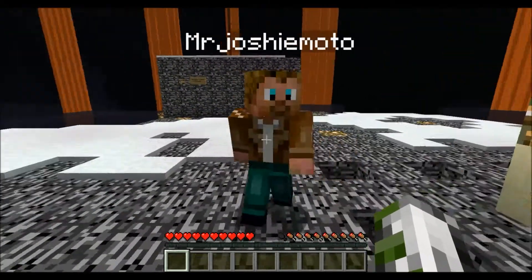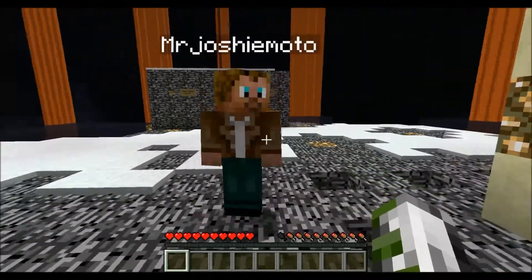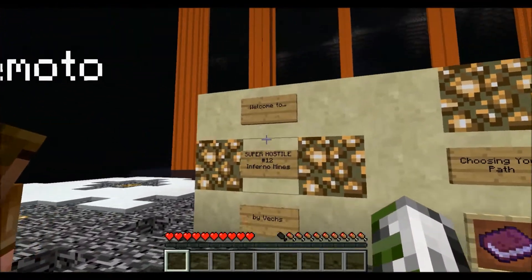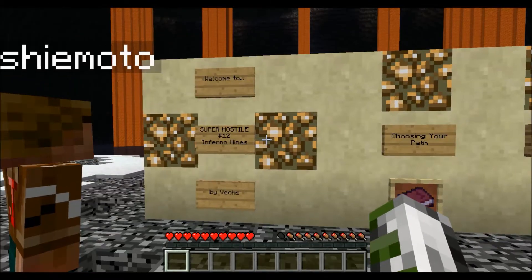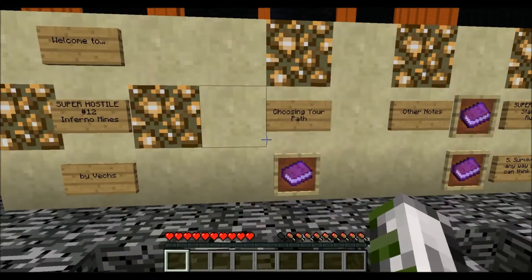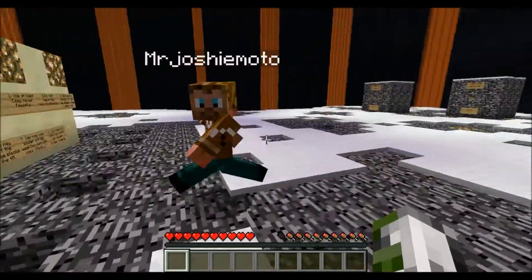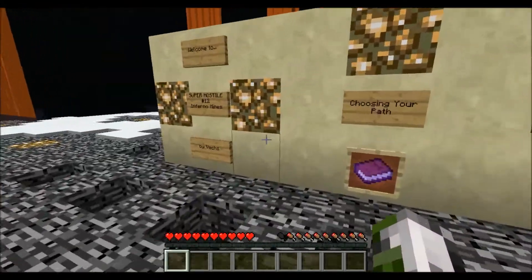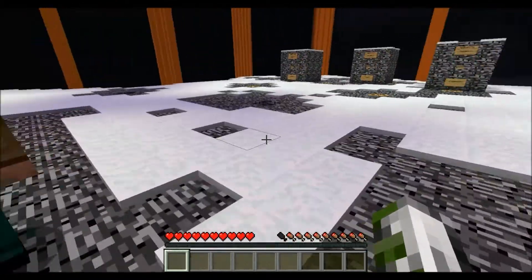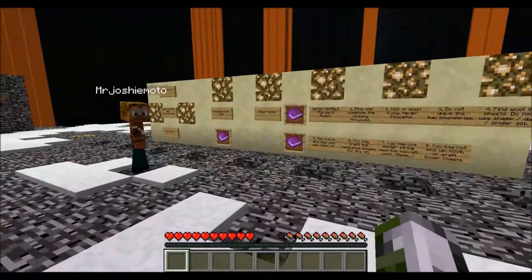What's going on, my crew? Welcome to our first adventure map by Vex — Super Hostile number 12: Inferno Mines! What's up, Jay? Oh, you know, just breaking glowstone. Sound checks — lots of sound checks.